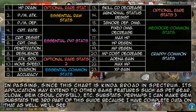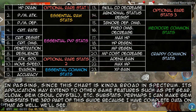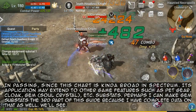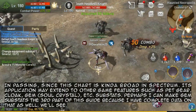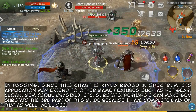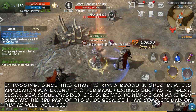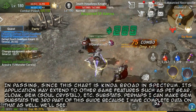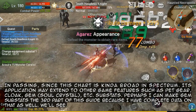In passing, since this chart is broad in spectrum, its application may extend to other game features such as pet gear, cloak, gem substats, and so on. Perhaps I can make gem substats the third part of this guide, because I have complete data on that as well — we'll see.